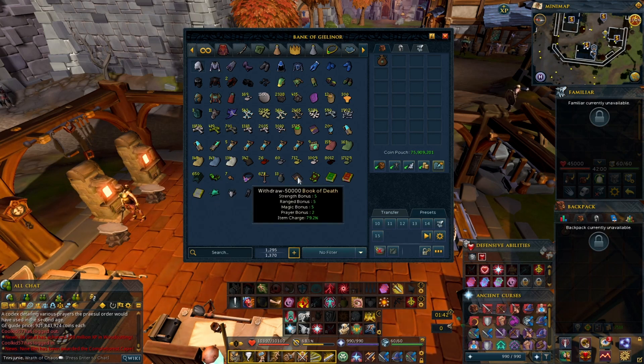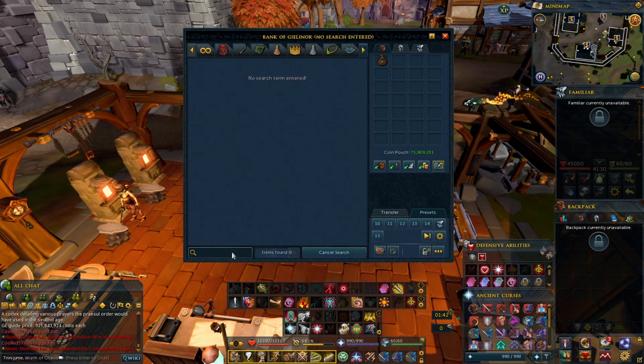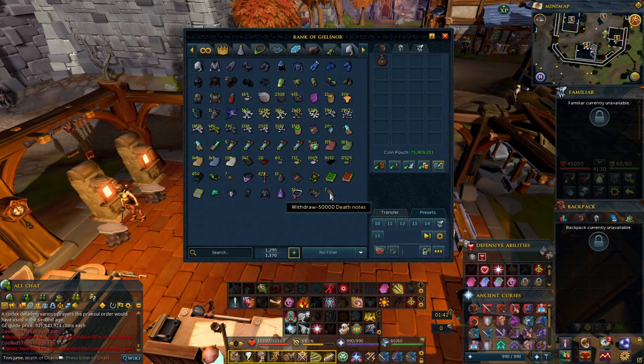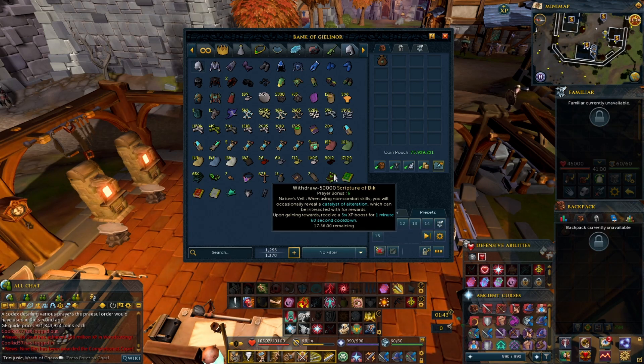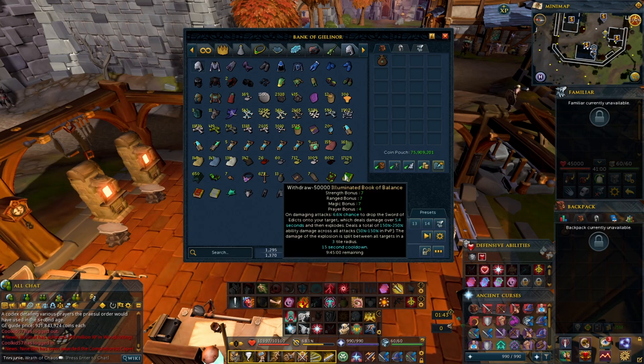The Book of Death — if you want some quick instakills doing slayer, that makes your XP gain even quicker, so that's a smart move. Also having Death Notes on the side — that's good to have so you can recharge your Book of Death. The Big Book — they said it's going to be useful, so try to grab as many big pages as you can and fill it up.